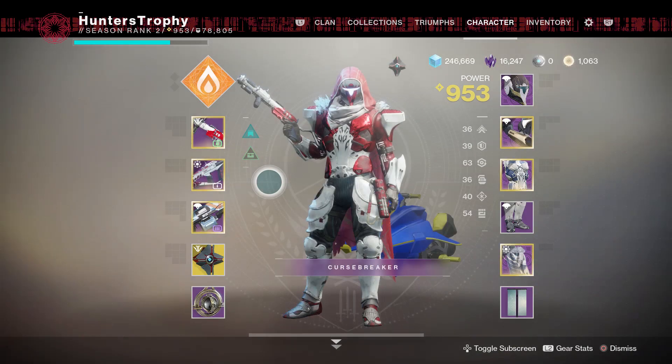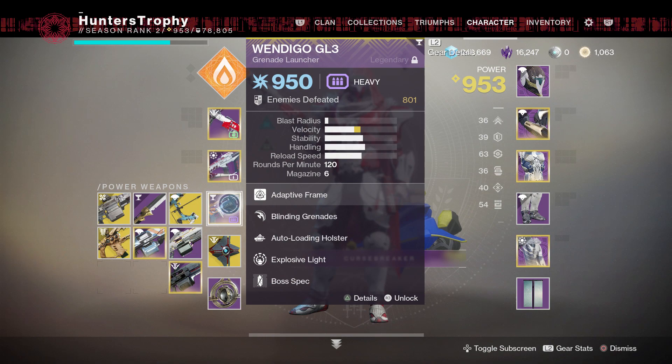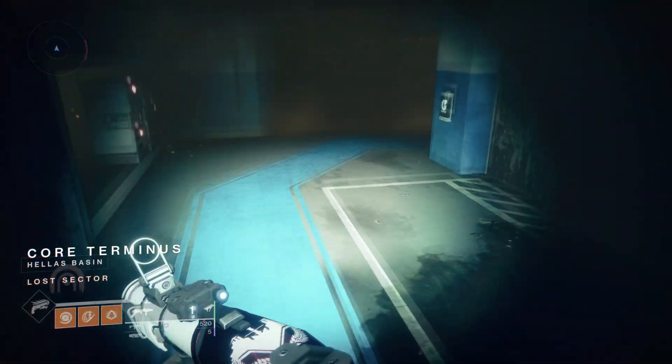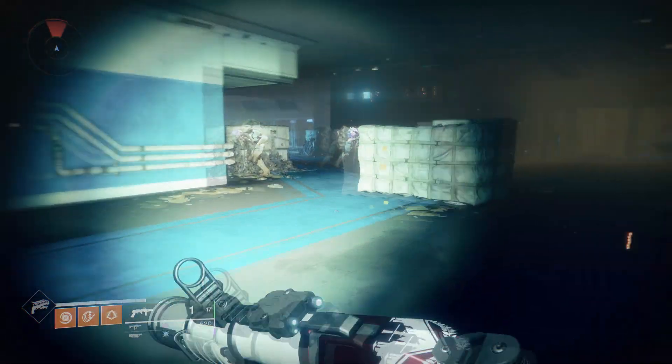A lot of my videos will revolve around this lost sector. I ended up using the Wendigo and the Mountaintop. You can use whatever grenade launchers you want — these are just the ones I used in the video. If you have the Fighting Lion or the Militia's Birthright, that also works.